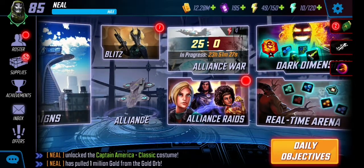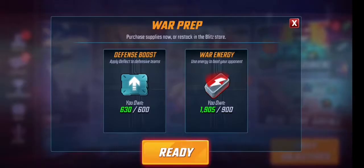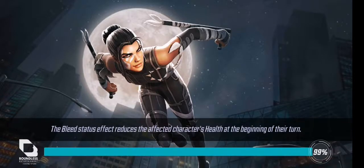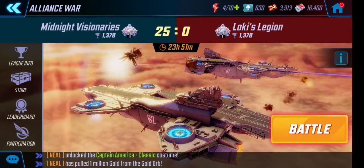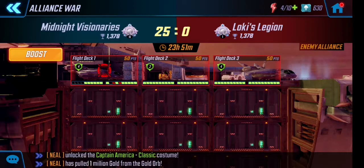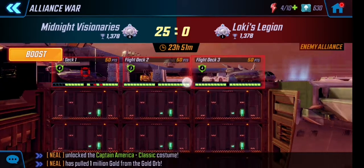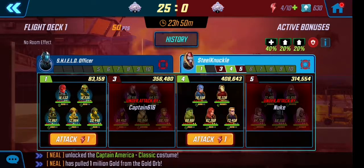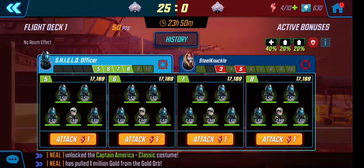Back to the main screen — let me show the alliance wall. We're up against Loki's Legion — we're going to smash them. There's a red target on the first room flashing, meaning two people are attacking. Flight Deck One, room two — two people are attacking. That's a Shield Officer team, which is easy to see why they're going for it.